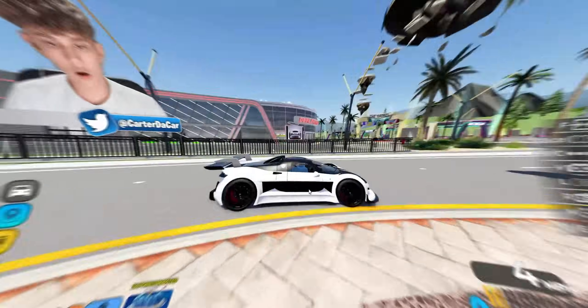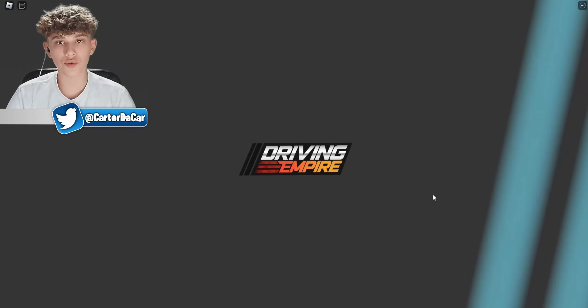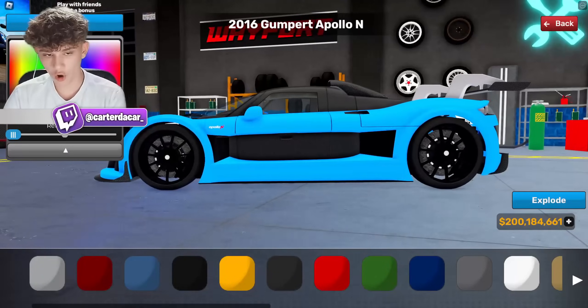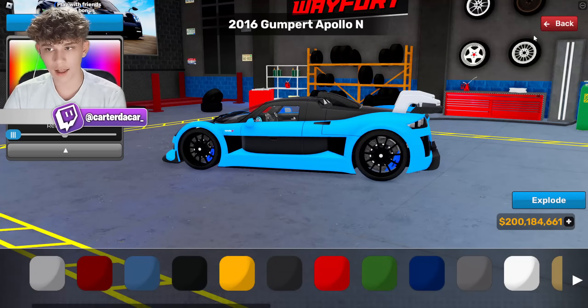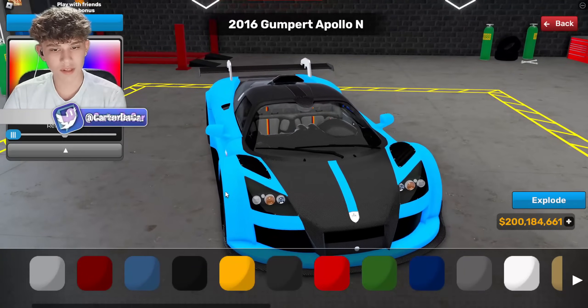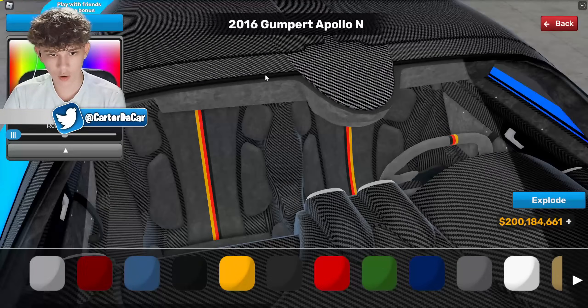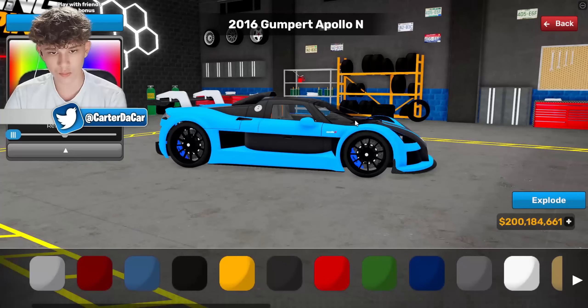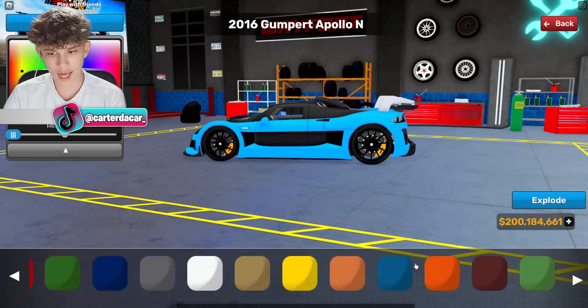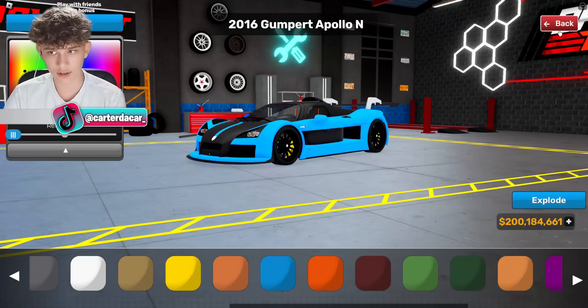The next car is the crazy-looking Apollo, and this is the perfect car to put in my favorite color — blue. That looks amazing. Let me see what we can do with the interior. We got those nice stripes in there. We could do yellow calipers as a cool little detail on this one.